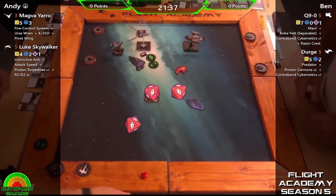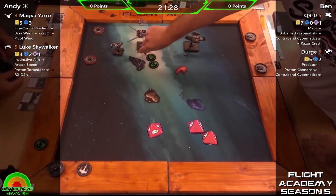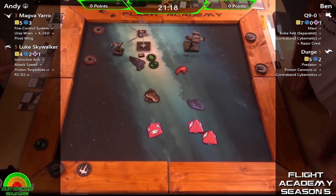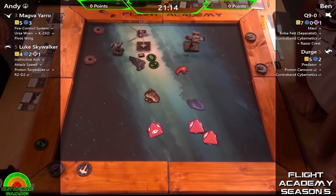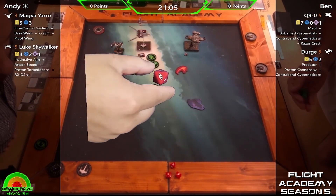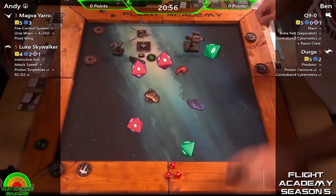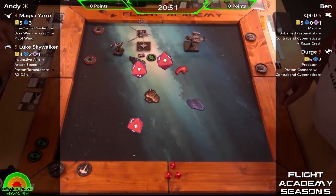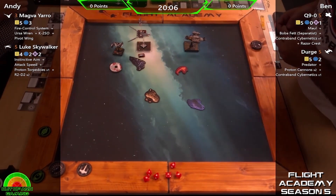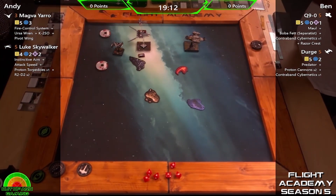No focus there for Durge. Ben is clearly disappointed in that roll, as he's just moved Magva slightly. He's got the lock, but he's in a tough position because with Magva — and in fact the entire Rebel list — you can only re-roll one dice. Saving that lock is a good idea. Magva has no issues with her target lock though — two more damage into Q9, not quite half-pointed. That's got to be some of the most damage we've ever seen on a Razor Crest. Four points of damage on a six-point ship, to no damage back. Andy has to be happy with that first engagement.